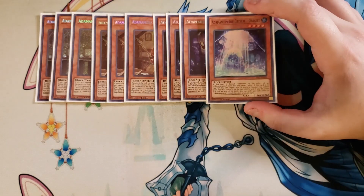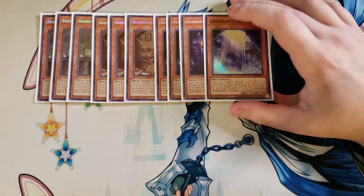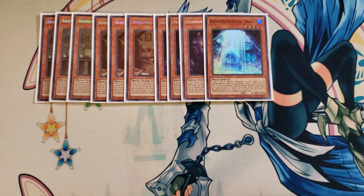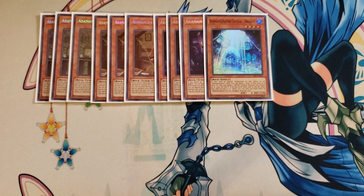We then play a single copy of Atemancipator Crystal Dragite. Dragite is the only non-tuner Atemancipator in the main deck. I play this card because your copy of Atemancipator Risen Dragite needs a water monster in the graveyard. It helps out a lot because if this card is special summoned by the effect of an Atemancipator card, you get to draw a card. And if this card is in the graveyard, you can return it along with a water Synchro Monster from the graveyard to the extra deck and place this card on top of the deck, which is really helpful for additional plays.